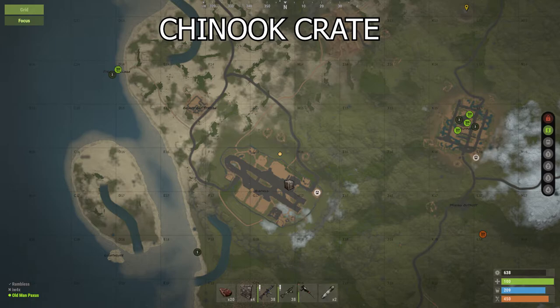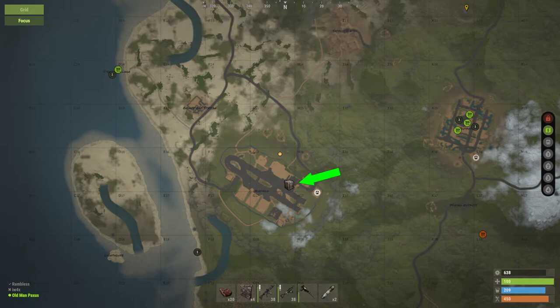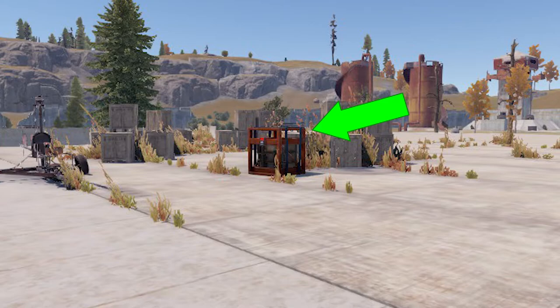Since there's something on this map that might be handy for you to know — see that little box in the center there? If you don't know what that is, that's the Chinook crate, and there's really good loot in those. So it could be handy to know what they look like on the map.